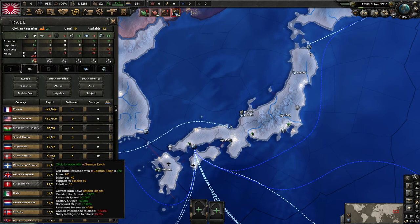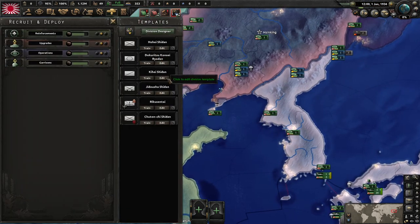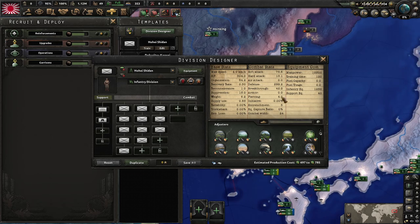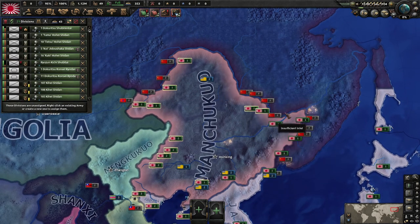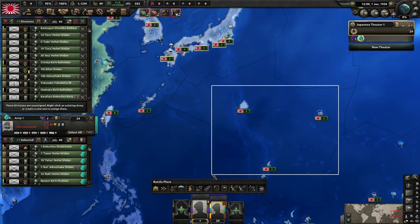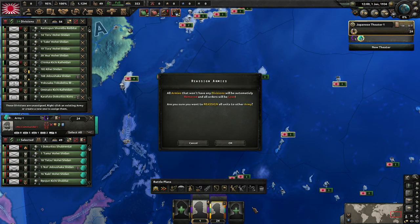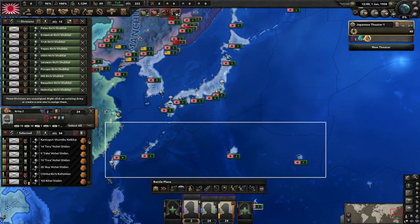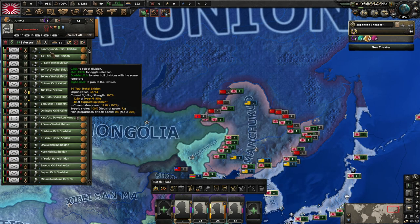We're going to trade with the Germans for resources. We start off with two types of divisions — we're going to convert them. Grab 24 divisions, there should be two stacks of 24. One's going to become your 40-width divisions, everybody else is going to be turned into garrison troops. There should be 12 units left over that we're going to convert to be our 40-widths.